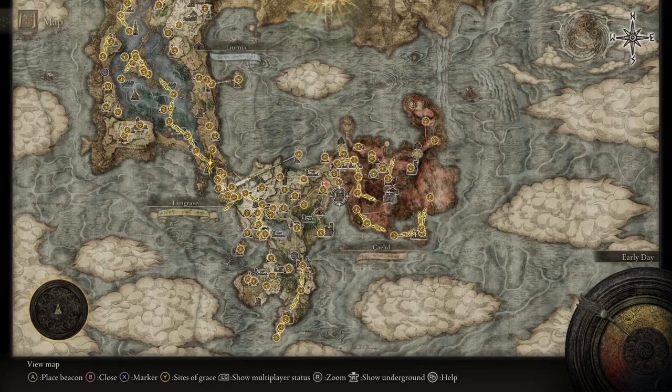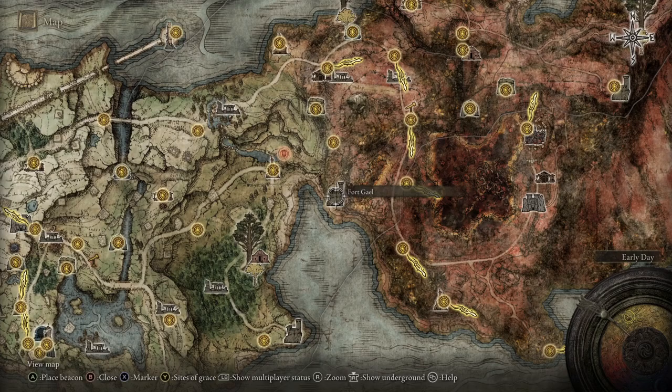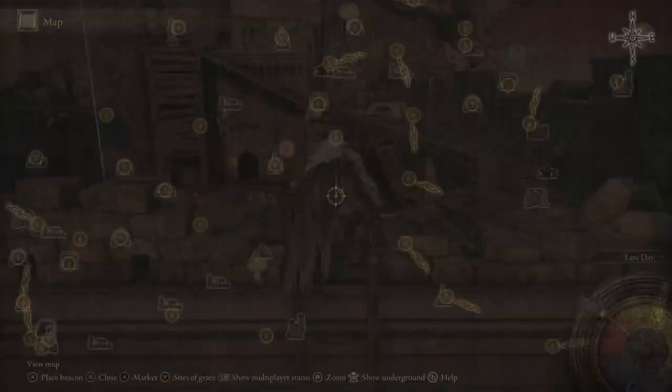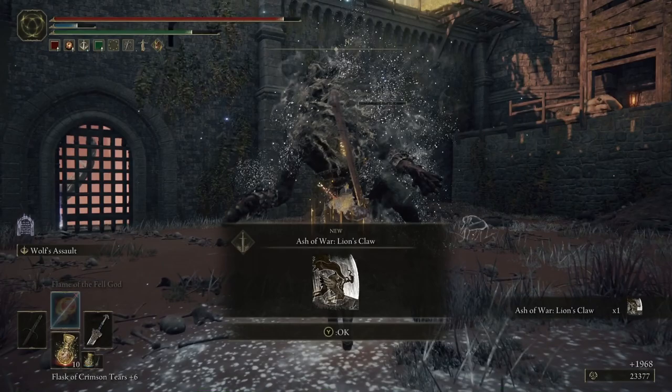You should not sleep on this greatsword. To get the Lion's Claw Ash of War, you just need to come to Fort Gale, which is on the very western point of Caelid, quite near the entrance. The nearest Grace is the Fort Gale North Grace. Enter the fort from the side, climb a ladder, and kill the Lion down below in the center of the fort. Once you defeat him, there is the Ash of War and you've got it.